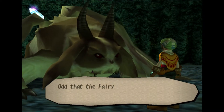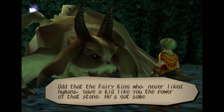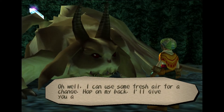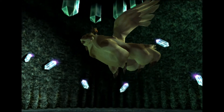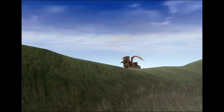'Odd that the Fairy King, who never liked humans, gave a kid like you the power of that stone. He's got something up. Oh well — I can use some fresh air for a change. Hop on my back, I'll give you a lift outside.' That's making me suspicious of the Fairy King now. But he did help us restore Norune village and gave us the power to restore other places.